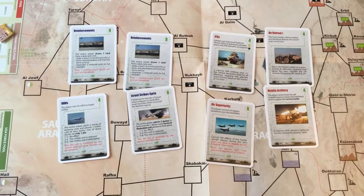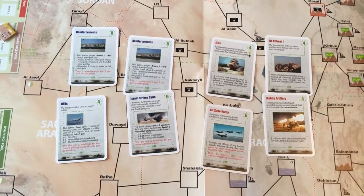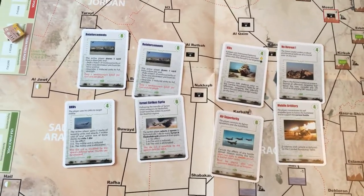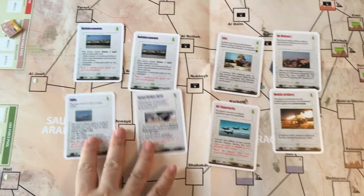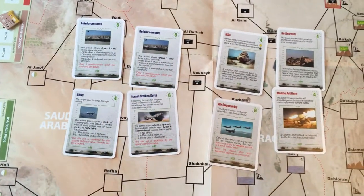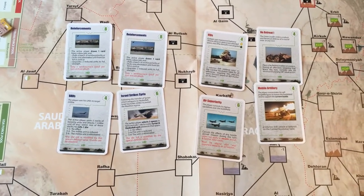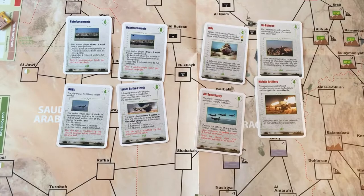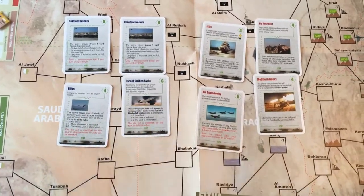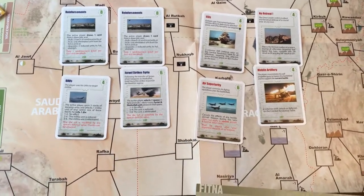You're going to have a hand of four cards, and on your turn the very first thing you do is pick which cards you want to play — you can pick one, several, or none. You play off the event cards and they all do different things. There's a whole stack of them, and each scenario tailors its deck. You can get reinforcements, or have events like an Israel strike on Syria — it all has effects on the game itself.